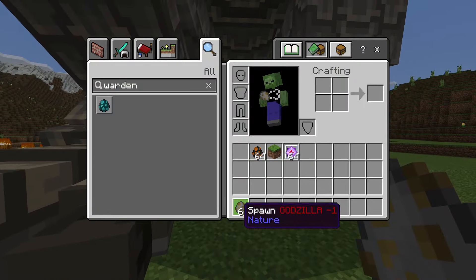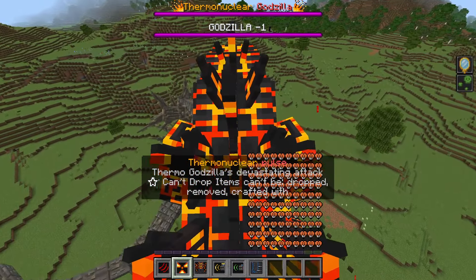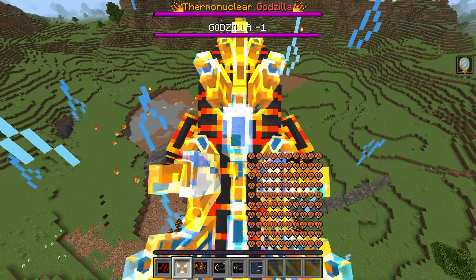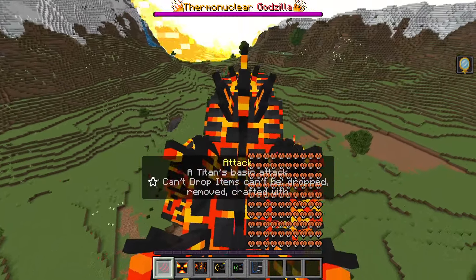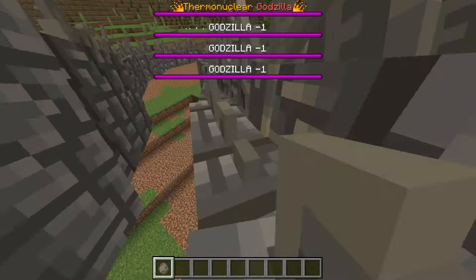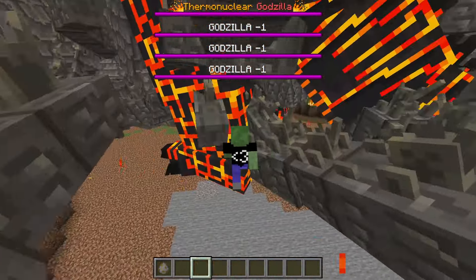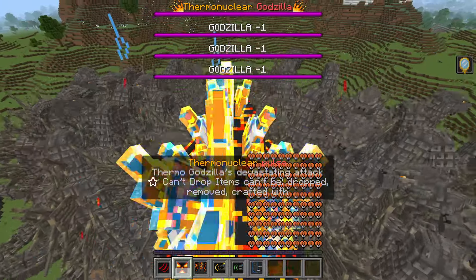Let's test it out on Godzilla Minus One. We have control, we get close — you are losing health but I'm not sure if it's from burning. Right next to me, right-click the Thermonuclear Pulse, charge up the energy, and explode. A normal hit can basically take down Godzilla Minus One, so let's spawn a whole army of Godzilla Minus Ones. We have a pretty good amount of them now. If we do the pulse — this shows just how much more powerful Thermonuclear is with this move.